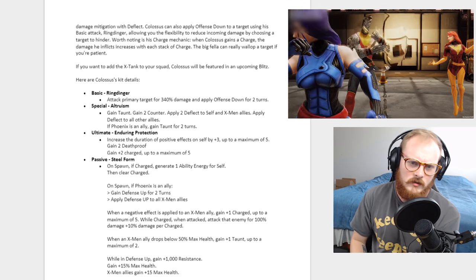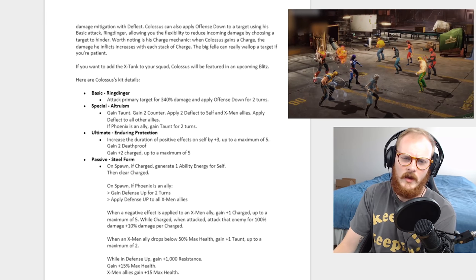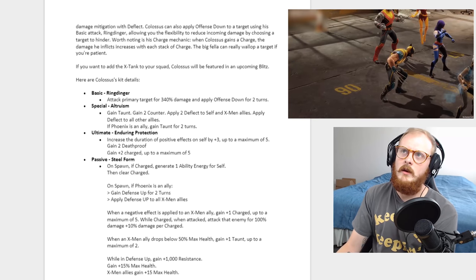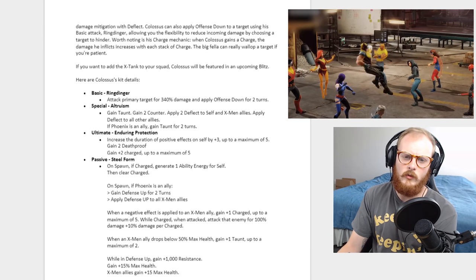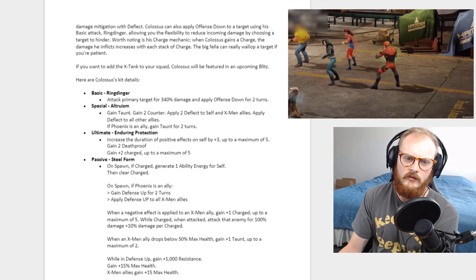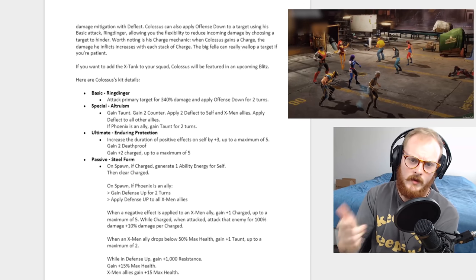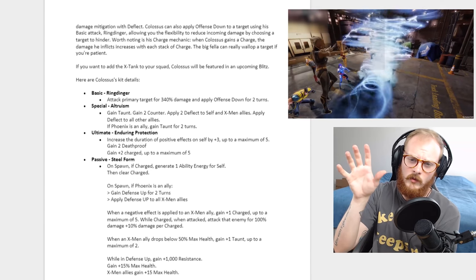His special, Altruism, has a pretty cool animation. It grants taunt, gains two counter, and applies two deflect to self and all X-Men allies — which is pretty crazy. So he uses his taunt and gives everybody deflect, meaning if his taunt gets removed immediately the allies still have deflect. You only get one deflect to all allies but two to himself and X-Men.